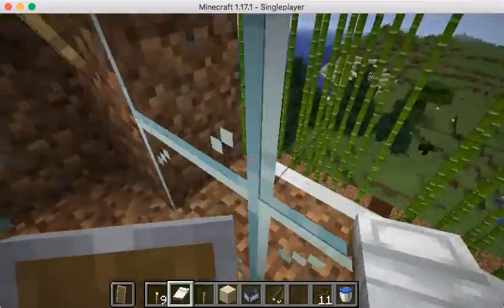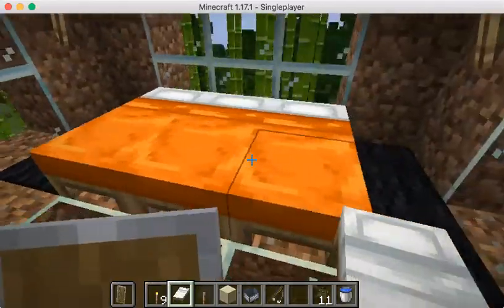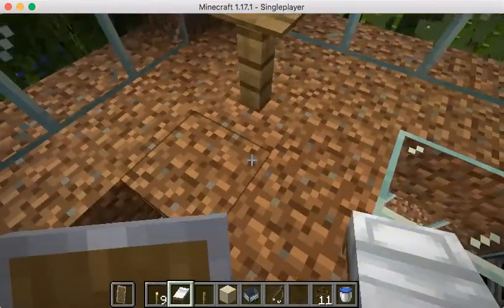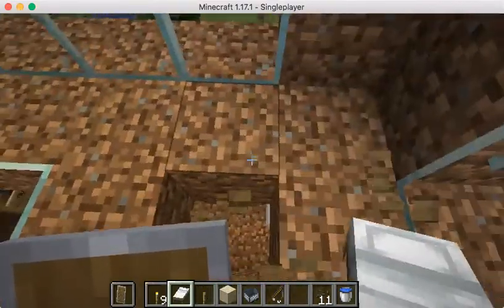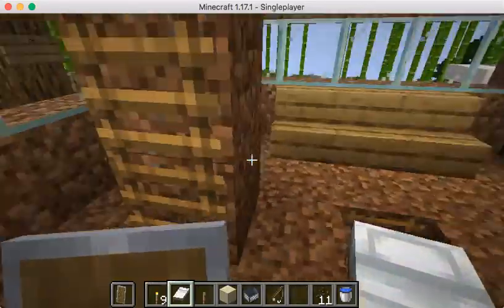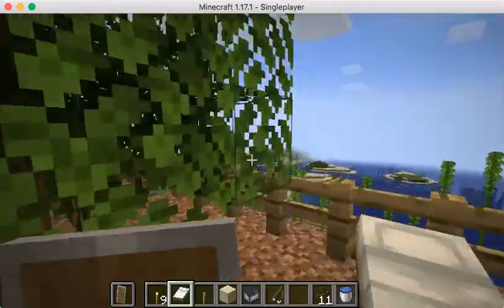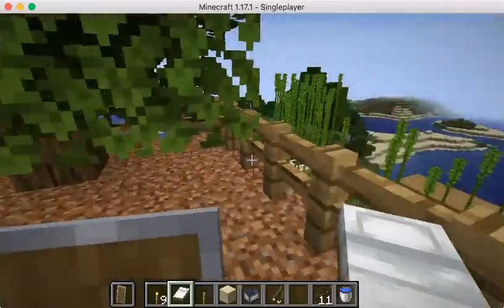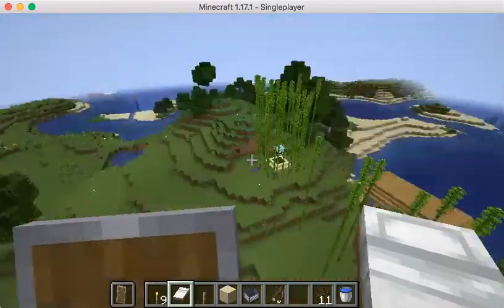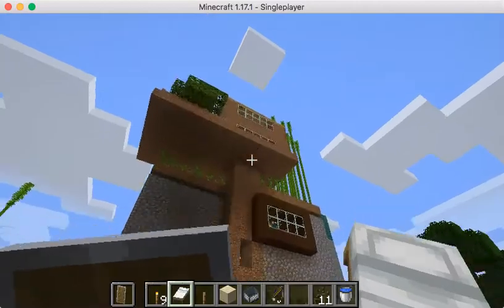There's a bunch of bamboo down there and then there's a swimming pool. Then there's the main bed right here, and then this is just a pressure plate on top of the fence — looks like a table. This is just my little patio where I can look out.